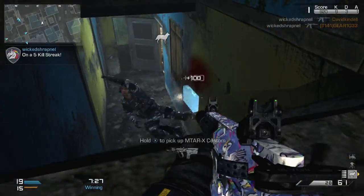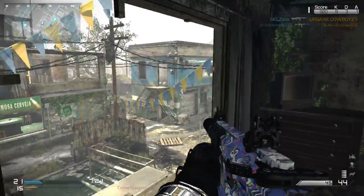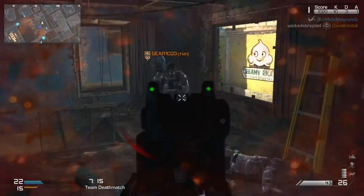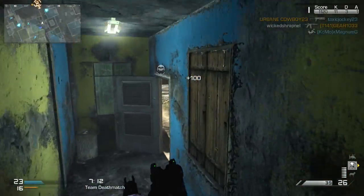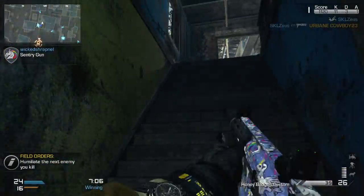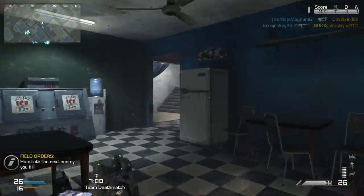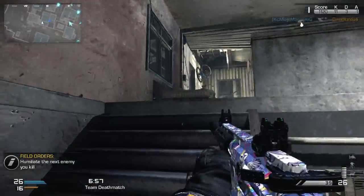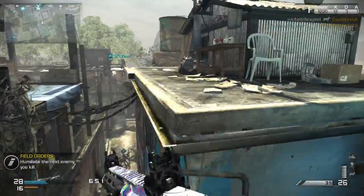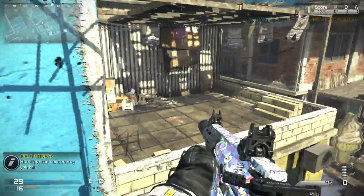But didn't they bring Dome back too, and it's all changed up and doesn't play the same? So yeah, at least they left Favela alone. If they want to bring back classic, great maps, just leave them alone — freshen them up, add more detail, but don't change the structure, layout, or the way the map plays. Don't mess with something that already works. If it's not broke, don't try to fix it — especially when you've got a reputation for making maps that suck in the first place.